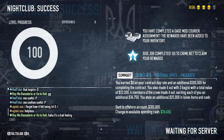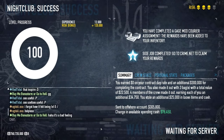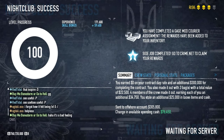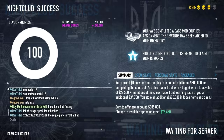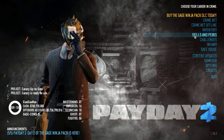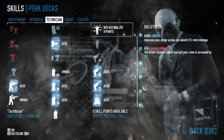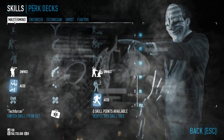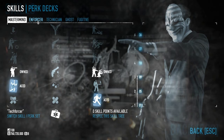You also earn a certain amount of experience after completing each heist. The higher the risk level, the more experience you'll earn. The harder the heist, the more experience you'll earn. As you level up, you'll earn skill points which you can spend on various skills in the skill trees. There's no way to get every single skill without cheating, so you'll have to experiment and see what setup works best for you.